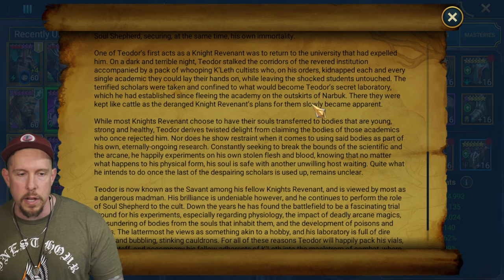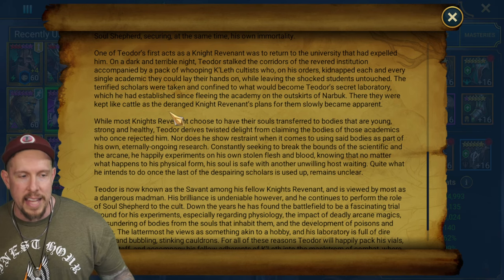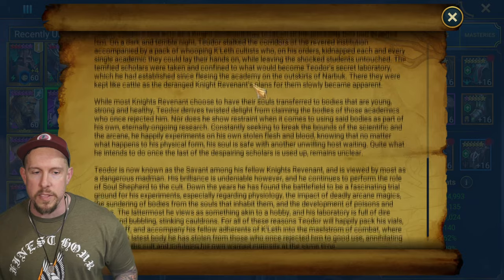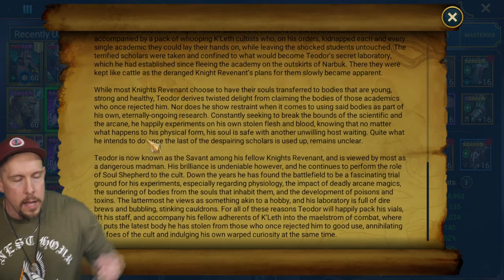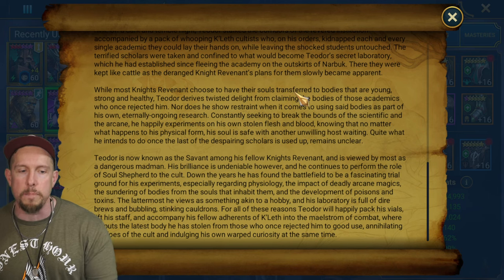'He wished also to delve into the mechanics of the soul itself, to cut to the core of the nature of existence. Considering nothing to be off limits for his superior intellect, he soon strayed into the study of necromancy. It was around this time that he first came across the concept of soul gems and via it, the Cult of Kelef. Theodore sought out a soul shepherd of Knights Revenant named Maestrix and asked him to take him on as his apprentice.'